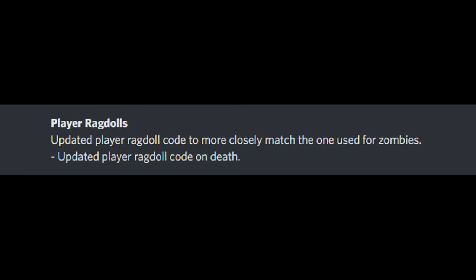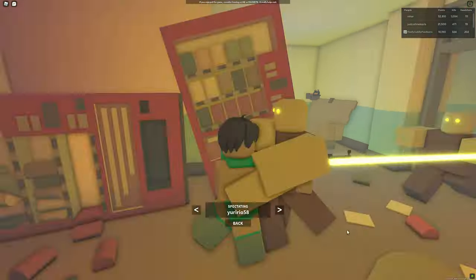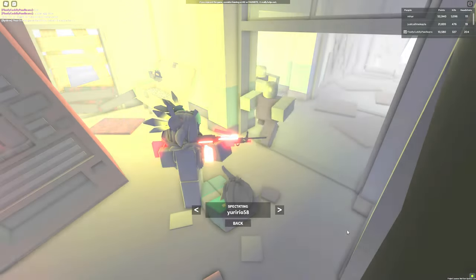The next item is player ragdolls — the player ragdoll code has been updated to more closely match the one used for zombies. I went into a public game to see if I could catch a player getting downed, and this is what I saw. Honestly, it doesn't look like much of a difference to me. What do you guys think?